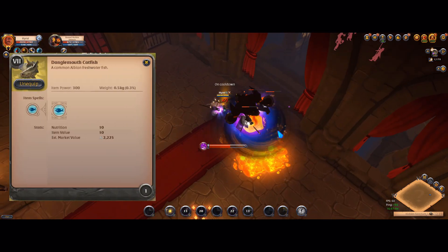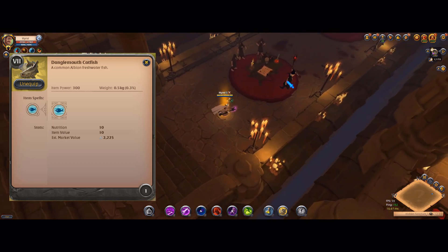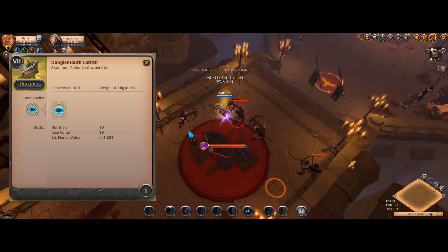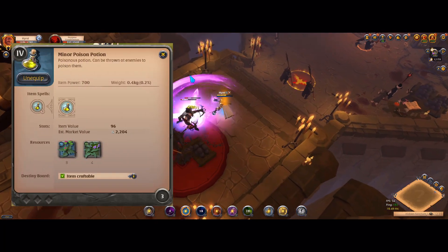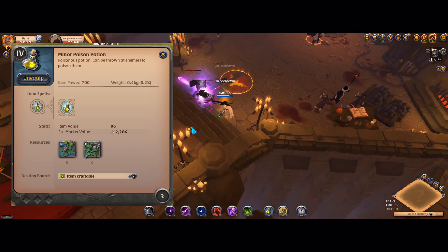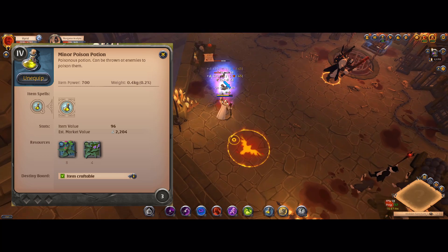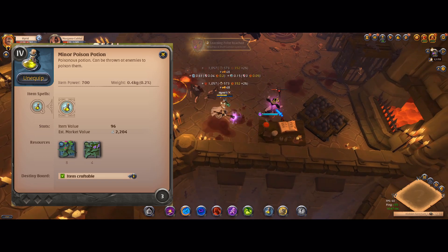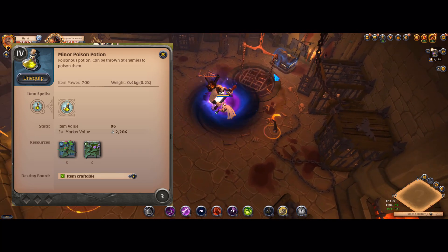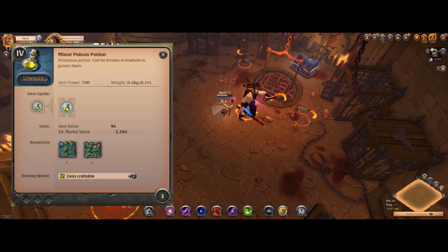For food, I think the tier 7 Jungle Mouth Catfish is the best food for clearing solo dungeons — one fish costs 2k and the health regeneration you get from it is just perfect for the price. For potions, poison potions — you should get around 10 to 12 for one solo dungeon. I recommend using poison potions mainly on bosses rather than regular mobs. If you use a poison potion and Cultist Cowl at the same time on a boss, and deal damage with your skills, the boss will just die very fast.